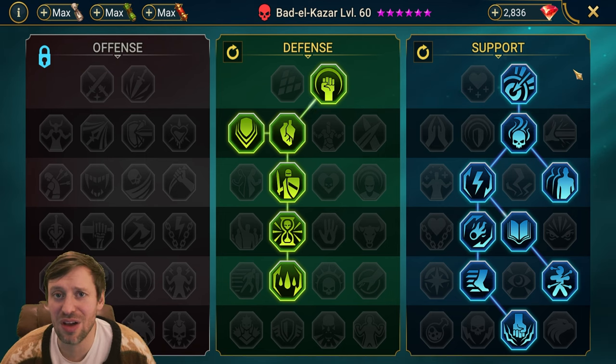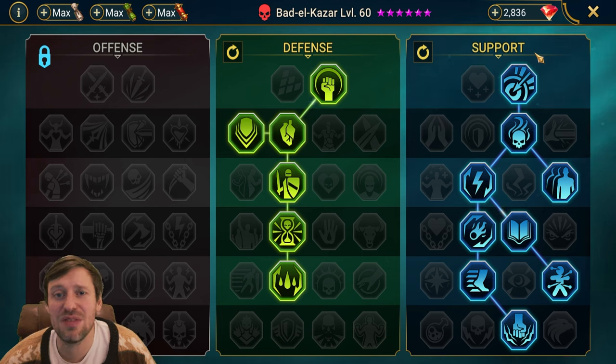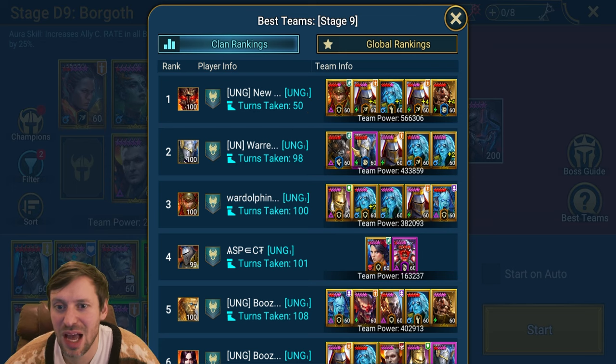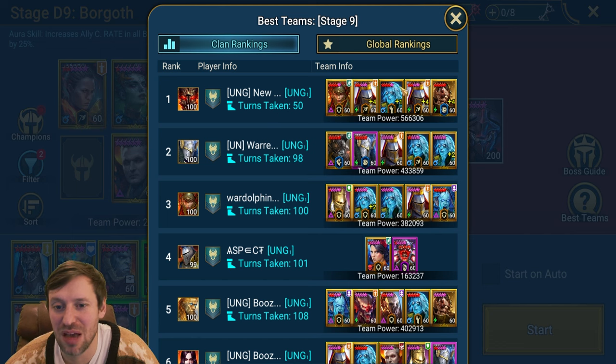Before wrapping up, let me look at what some clan mates have done. Someone's got Marichka — she puts out shields for two turns and they're just going ham with all champions that destroy max HP to take down the Scarab quickly. New Metal is obviously a beast, one of the best players in the game, so not a lot of people are going to have that option. Warren did something similar — he brought in Stagnite who drops defense and brings a slow, then just loads of champions going ham.